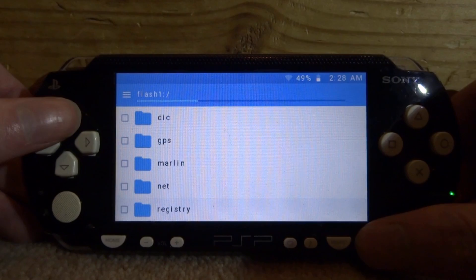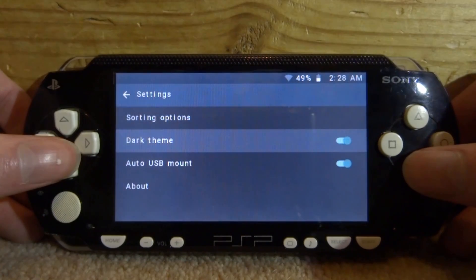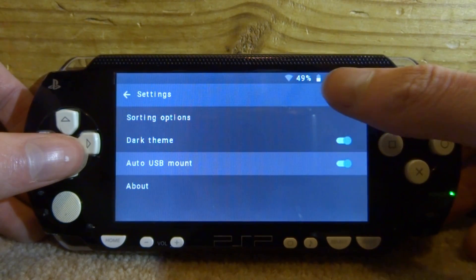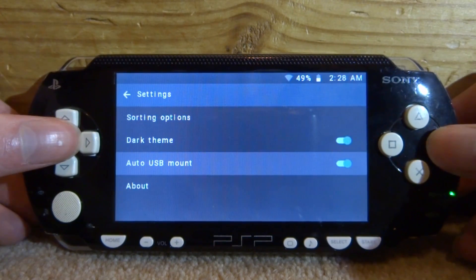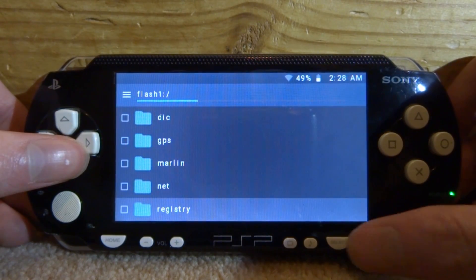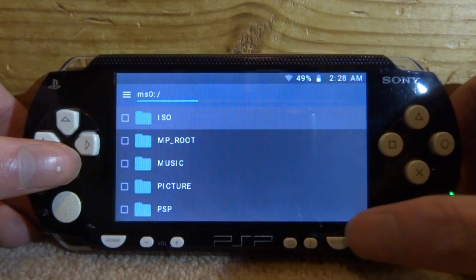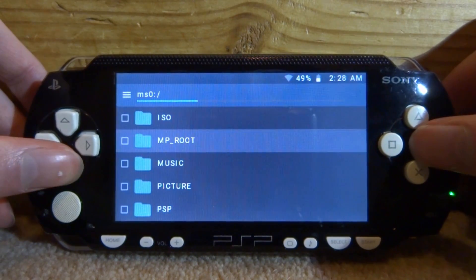If you press Start there are some different options — you can enable a dark theme which looks nice, and there's Auto USB Mount, which automatically connects when you plug into your PC. You can also see the time, battery percentage, and Wi-Fi status up at the top. Press Circle to go back and reselect the normal memory card so you don't mess anything up.